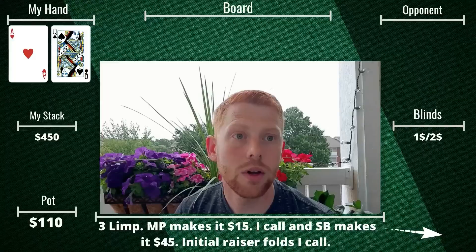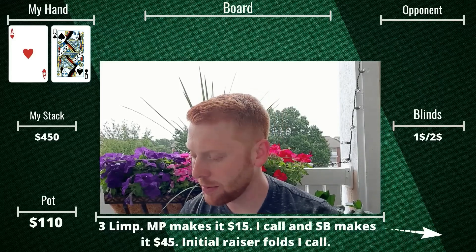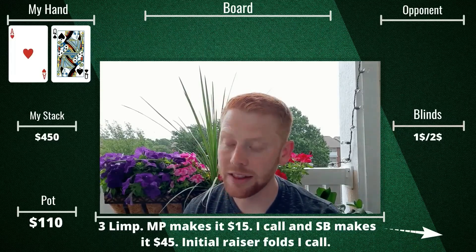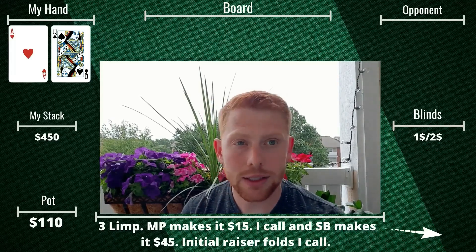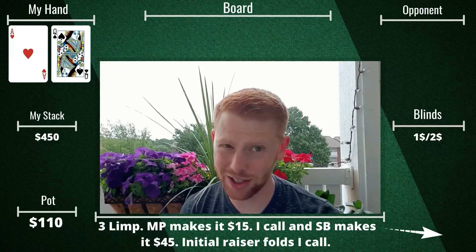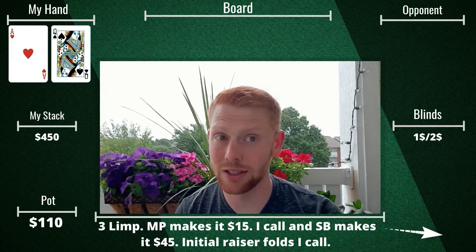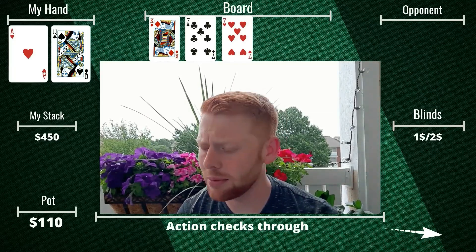Later on we look down at ace-queen offsuit from the hijack, starting the hand with about $450. Three players limp, a middle position player makes it $15, I call, and then the small blind — a very loose aggressive player — makes it $45. I could four-bet, but that seems a little aggressive with ace-queen offsuit, so I just call. In hindsight I think against this player I should either be raising or folding, because I'm almost guaranteed to play a very large pot. We go heads up to a flop of king-7-7 — a relatively dry board — and action checks through.